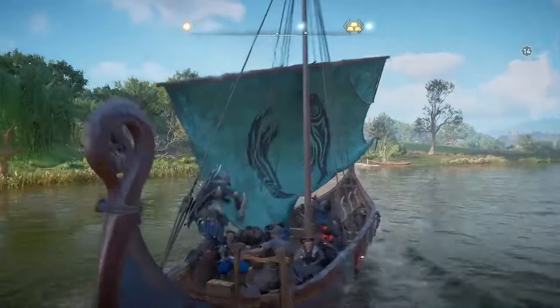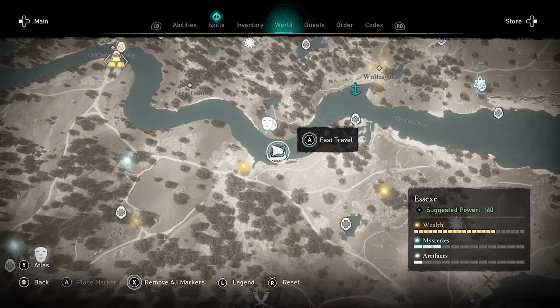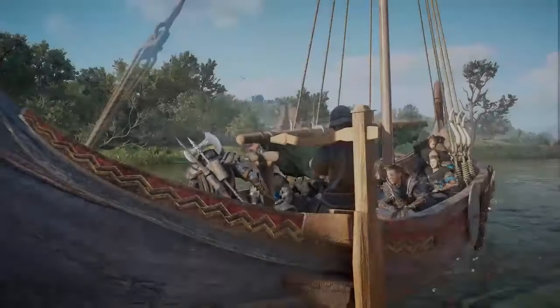If you're stuck at level five because you have all the raw materials but you don't have the supplies, the first place you can look is in monasteries that you've already raided. You might have forgotten to take some of the supplies.